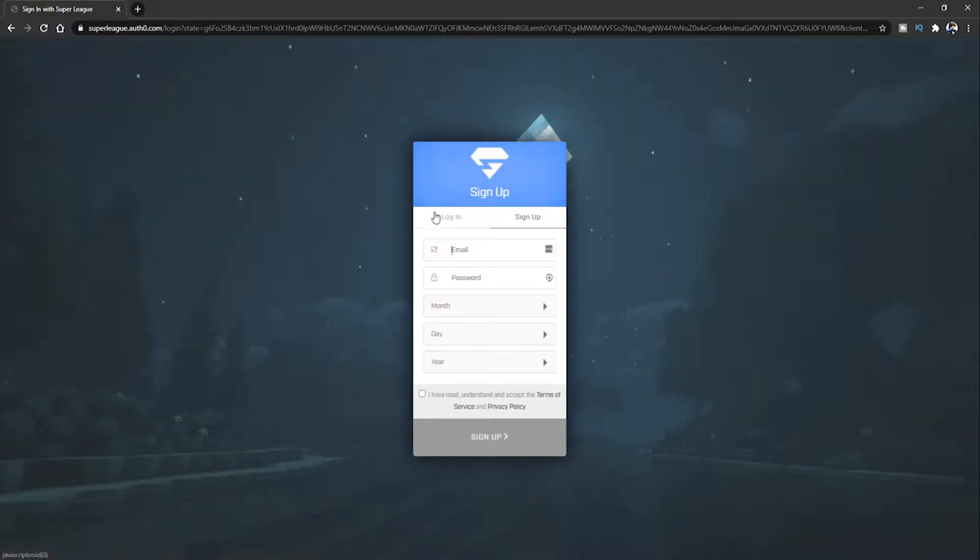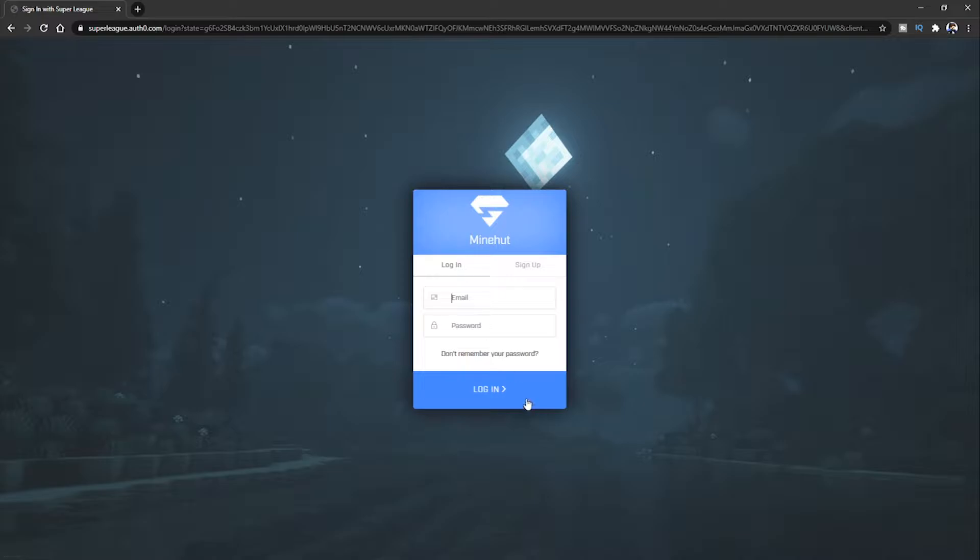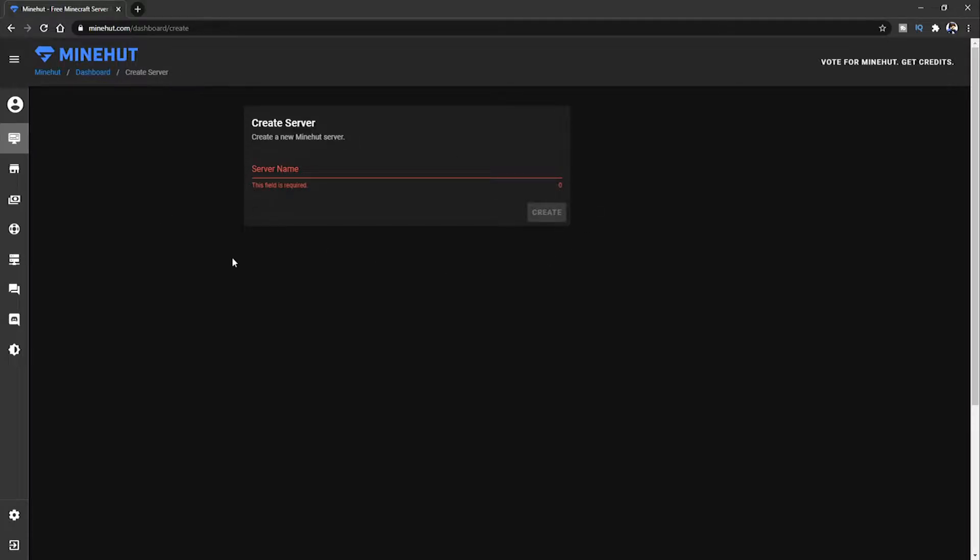All you've got to do is sign up, or if you've got an account you can just log in, but most of you are going to be signing up. You want to put your email, make a password, do your date of birth and all that, then just click 'I agree.' I've already got an account so I'm just going to log in.